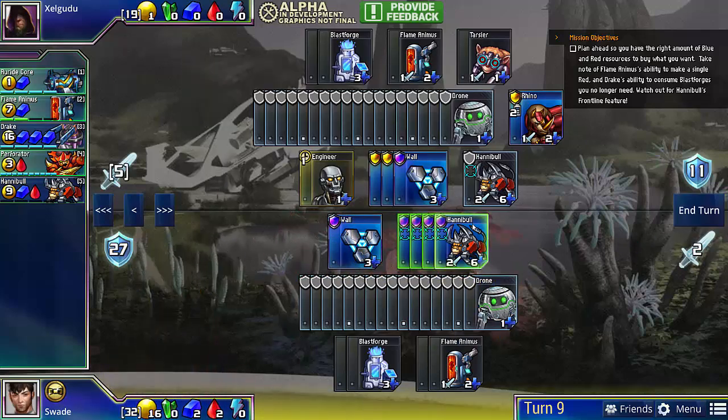Note here that my opponent bought a Hannibal, so now I can demonstrate the Frontline mechanic. Because I have more than 6 attack, I'm able to kill the Hannibal by just clicking on it directly, and then my opponent still has to defend the extra 4 attack.